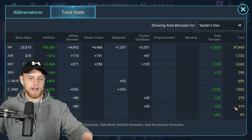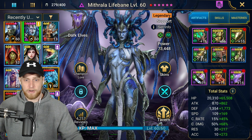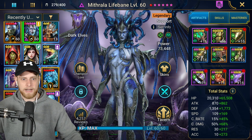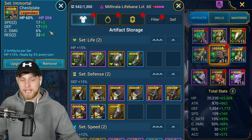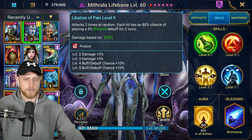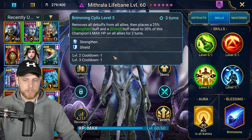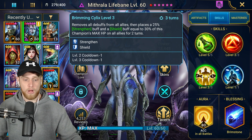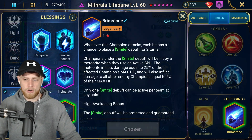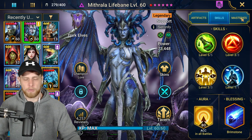Mithrala needs that 345 accuracy number, but she also brings an aura so it doesn't truly require that solo. This Mithrala build with this set and speed could actually be a pretty decent arena Mithrala too. As far as her abilities: the hex is what we're looking for — hex is incredible, the increased defense helps Artak survive, and the cleanse helps strengthen the shield. Her passive doesn't do a ton here, but go Brimstone blessing for her — it's fantastic when it hits on the big spider, and it works great for Hydra.